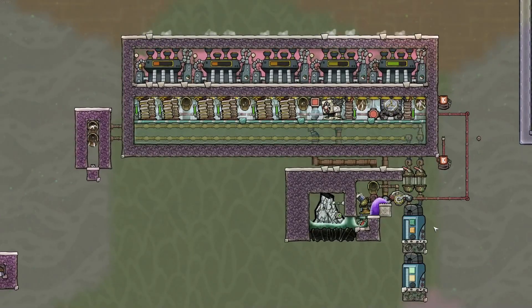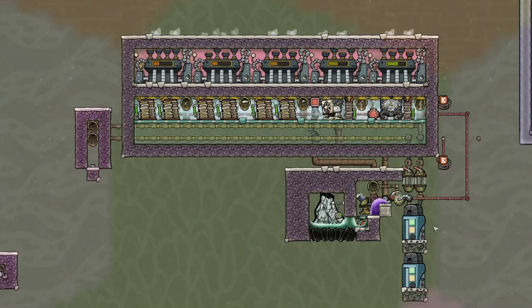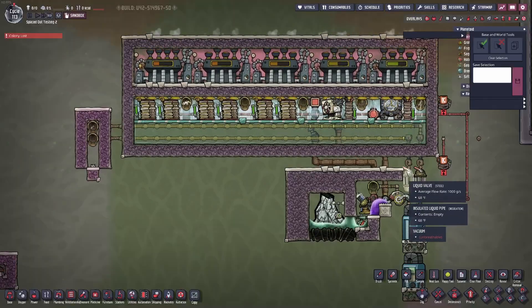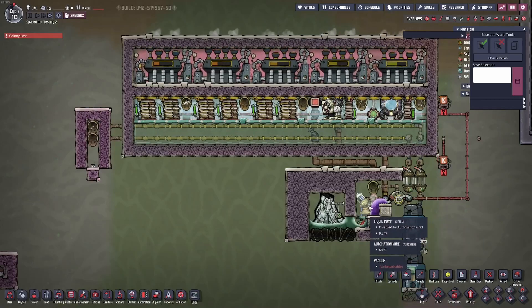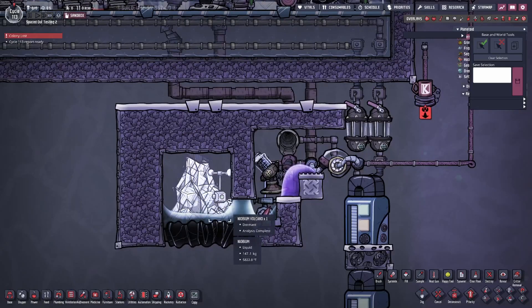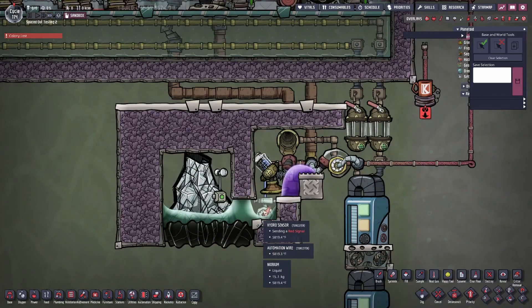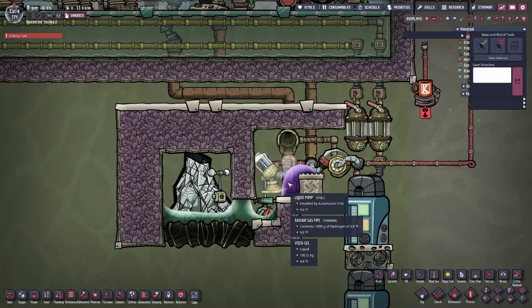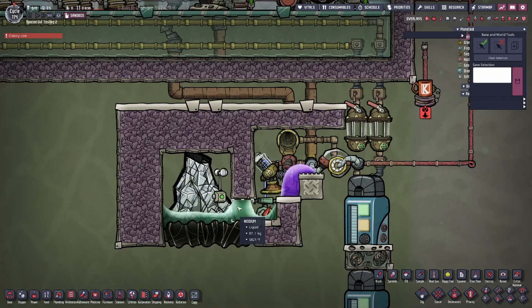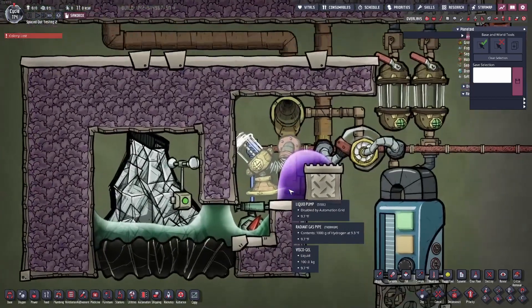Tungsten volcano builds are extremely simple, potentially early-game builds. Unfortunately this niobium setup is an extremely late-game build — you need insulation and visco gel, as well as tungsten for the hydro sensor. The most important feature: instead of having the volcano in a steam room, I just let all output right here. Niobium can stack up to thousands of kilograms, meaning it won't overflow. This setup is common for hot liquids like magma or niobium. It uses visco gel and the fact that the pump only checks for liquid in the bottom right tile, while it can suck up liquids in a cross pattern from the bottom left tile.